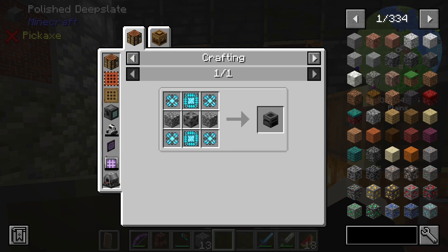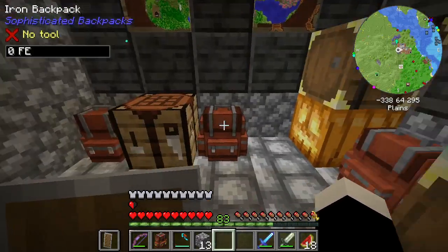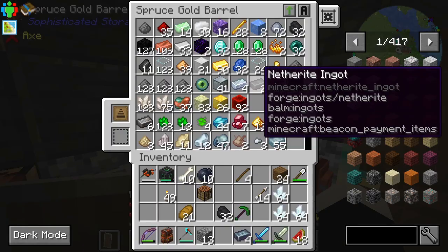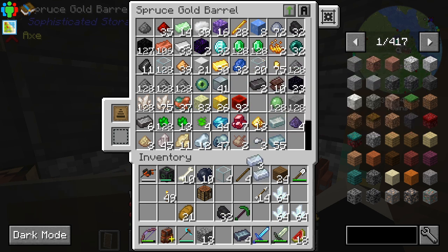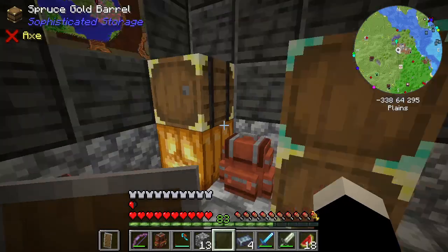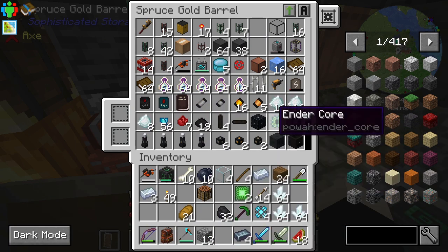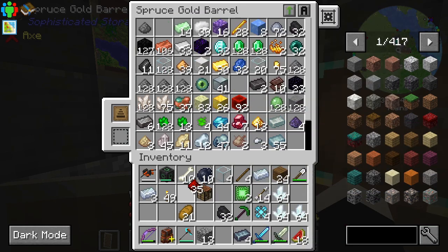It puts things together that we would ordinarily take apart. I'll just whip one up and then we can have a look at the recipes. That's four steel, four glass, an osmium... but let me just check my supplies here. Yeah, I've got like half of this, because it requires a lot of reinforced alloy. So I'm going to have to make more, which means I'm going to have to make more infused alloy.